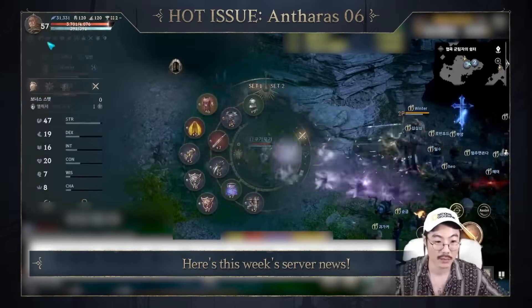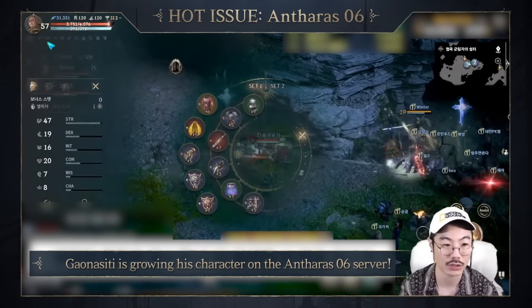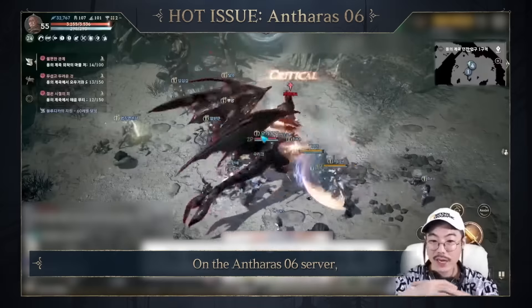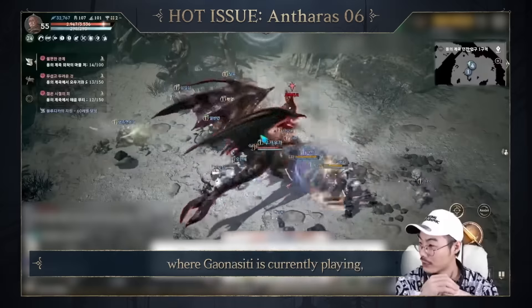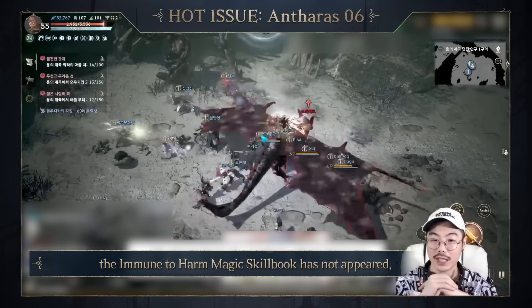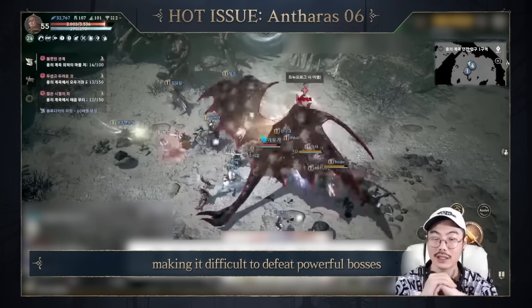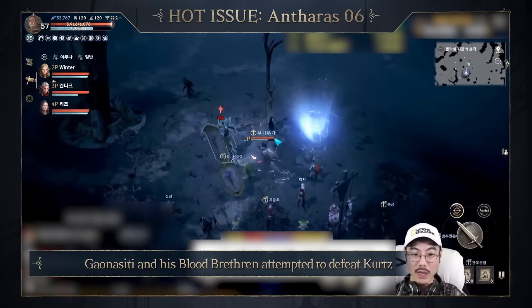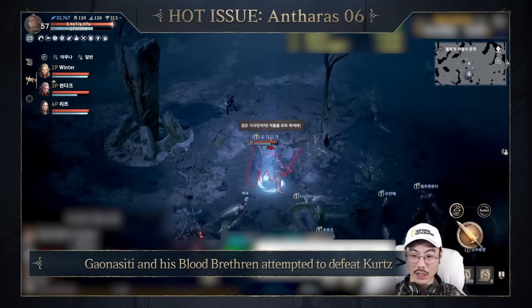Here's this week's server news. Gauna City is growing his character on the Anthras VI server. On the Anthras VI server where Gauna City is currently playing, the immune-to-harm magic skillbook has not appeared, making it difficult to defeat powerful bosses. Despite the situation, Gauna City and his blood brethren attempted to defeat Kurtz.